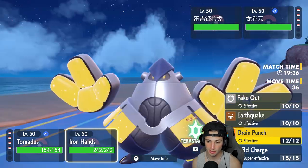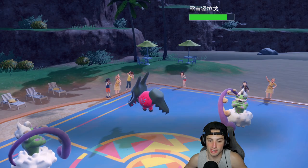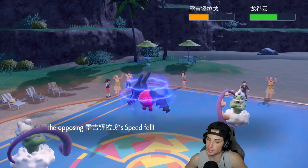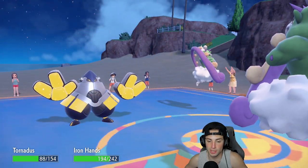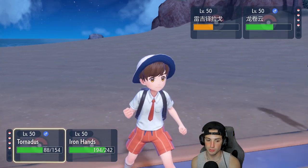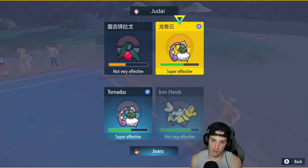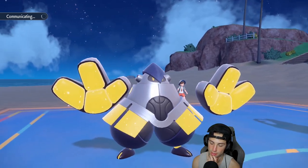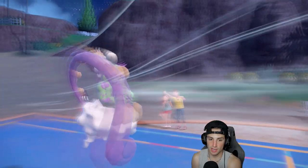I'm gonna go for Bleakwind Storm and just Fake Out the Regidrago to get off as much damage as I can. We get off some nice damage — speed drops would be lovely. There's one on Regidrago, that's big time, but we don't get one on Tornadus. He lands a Bleakwind Storm on us — no speed drops — and Regidrago flinches for the turn. Now I'm just gonna go straight into a Tailwind and Wild Charge to take out Tornadus.